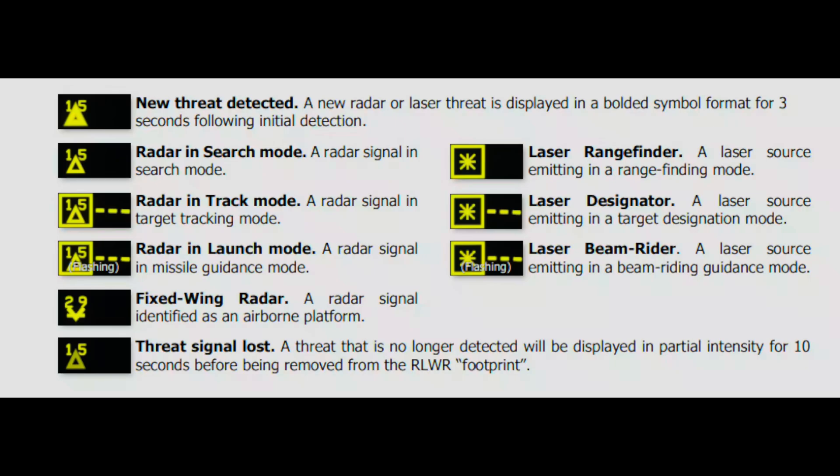If you get the star with a dashed line, that means something has you in target designation mode — this probably means a laser-guided missile is about to be fired at you, or someone may try to drop a laser-guided bomb on you. If you have the flashing indication, that's a beam rider, meaning a beam-riding missile is absolutely on its way to you — wherever you are right now, don't be there. Remember, flares can only be programmed on the ground by the ground crew. Also, both the chaff and flare dispensers are inhibited when you have weight on wheels, so once you're in the air make sure both are armed: chaff is armed on the ASE page, and flares are armed on the CMOS panel in the pilot's seat. That's everything about the Aircraft Survivability Equipment — fly safe, and I'll see you all next time.